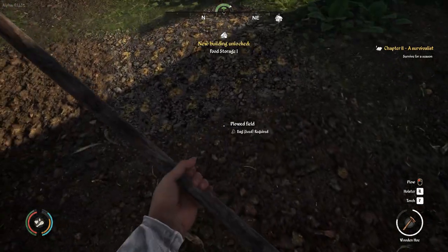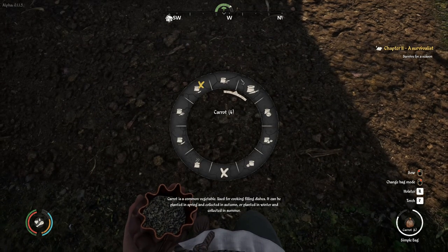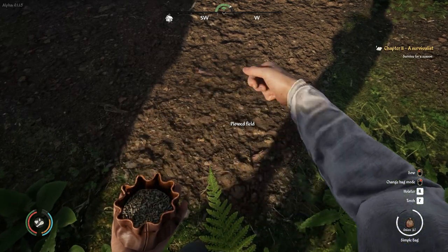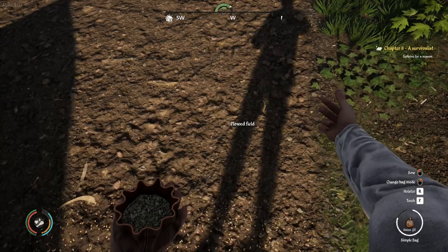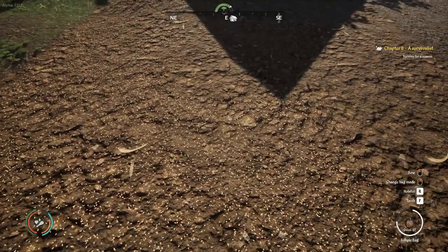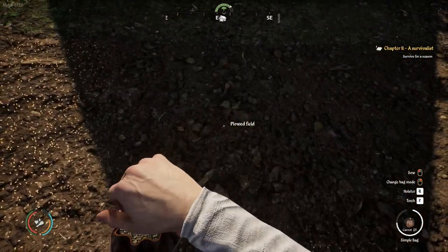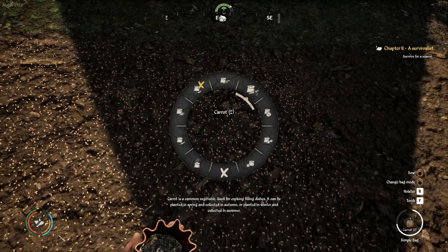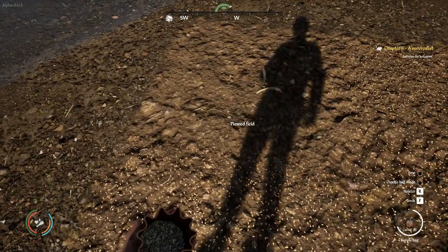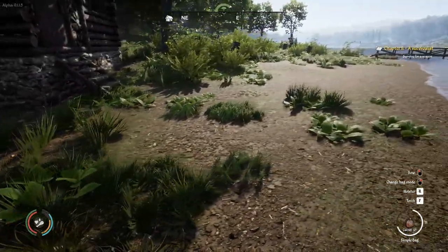New building unlocked — food storage one, cool. Let's pull out our little sack and we're going to go ahead and plant onions. It's planted in spring and collected in summer, so onions are pretty quick. Let's do these ones as onions. Then next we're going to need the carrot seeds. This should be great once we actually get these going. Carrots are planted in spring and collected in autumn, so the carrots take a little bit longer. There are different recipes in the game for when you're cooking using a cauldron.